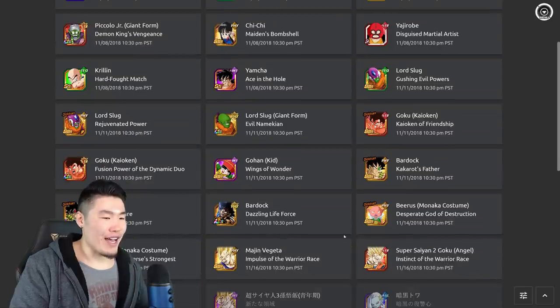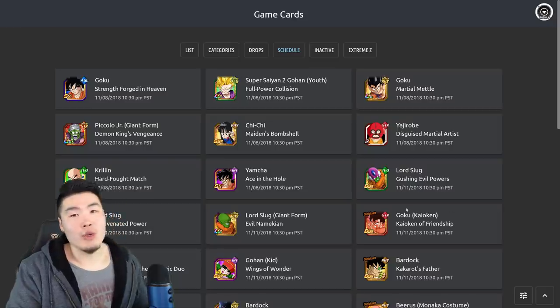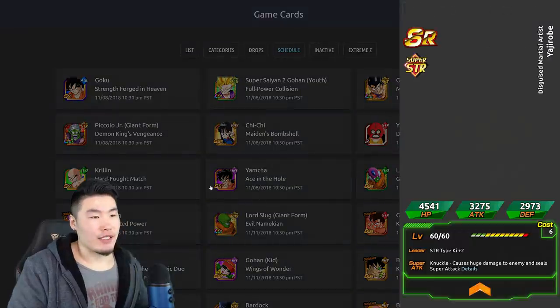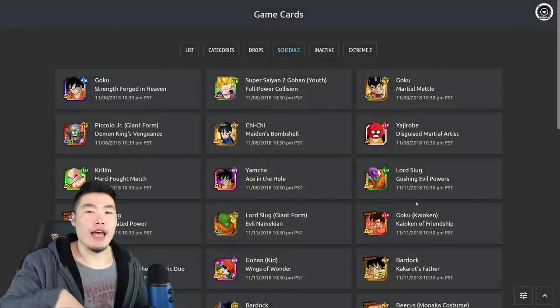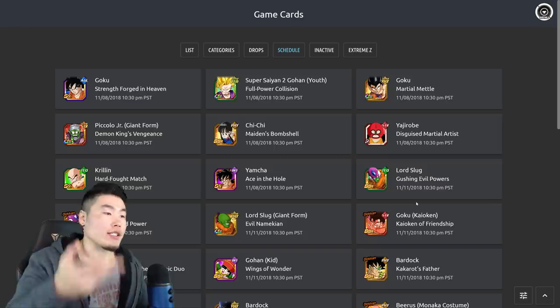So we got the Monaka, we got the LR Bardock, and we got a bunch of new World Tournament cards as well. There's this new World Tournament summon card, this guy is a new one as well, and this Yamcha — they're all going to be part of that Dragon Ball Saga banner. So the tickets we get, we can summon for these guys.